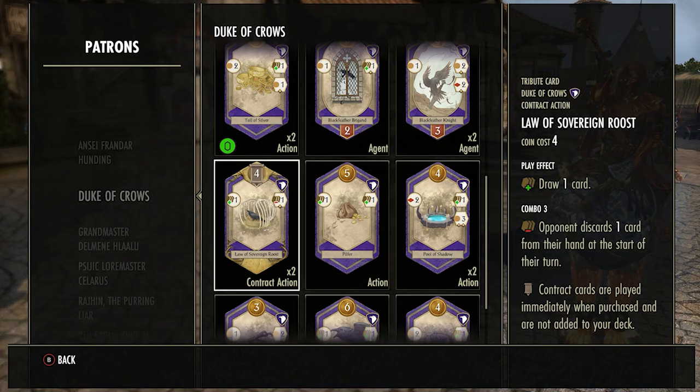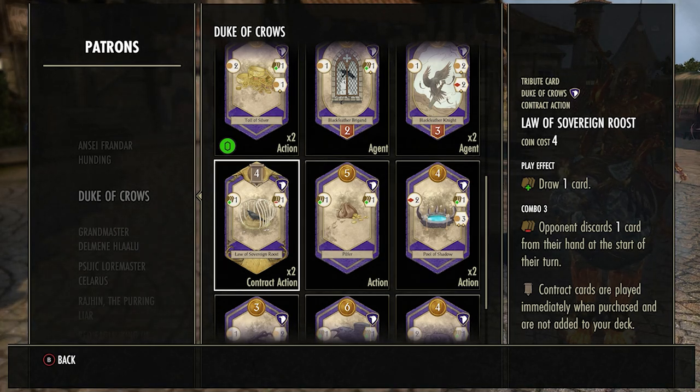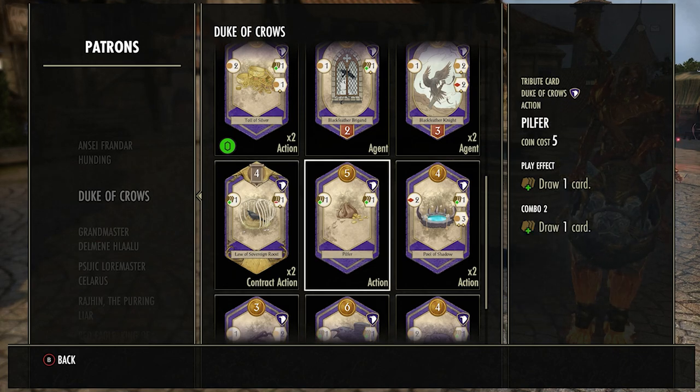The Law of Sovereign Roost is a good card in the late game but pretty bad early. Whenever you have a lot of coins and you need to draw another card — maybe you have a good purple stack going or you have Rally in your deck — this is fine. But in the early game you won't be able to get three combos, and it's a contract so it uses four coins for one turn. Paying four coins to draw a card that only gives you one coin is pretty useless — avoid it early.